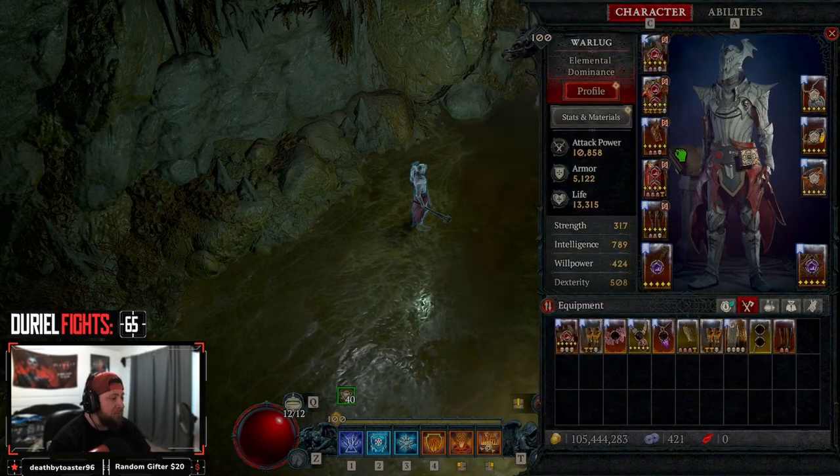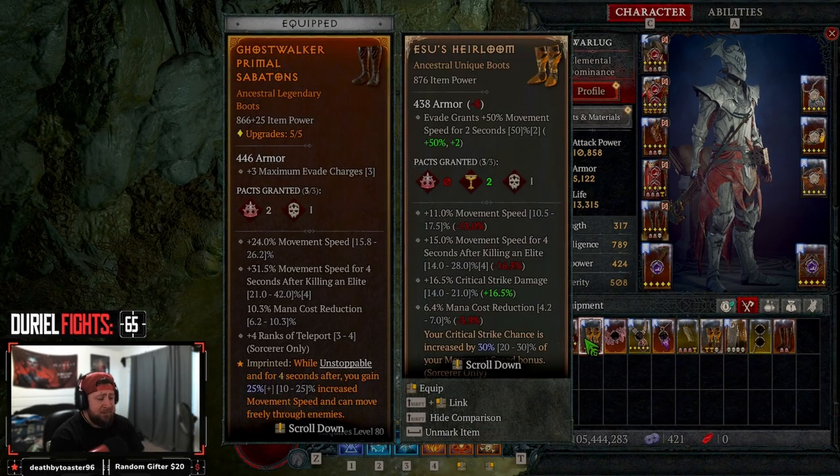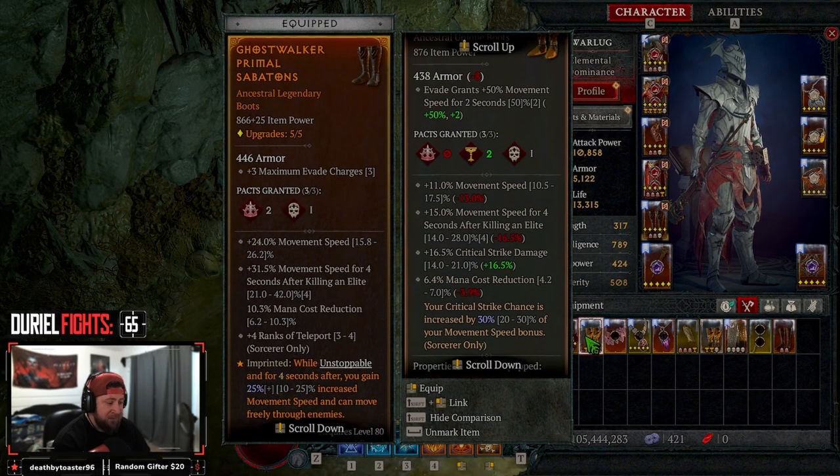So that is the gear — very, very strong and very high-end. You could test with Esu's to give even more crit strike chance, but crit strike damage still doesn't affect DOT as far as I can tell in my testing — correct me in the comments if I'm wrong. The speed bonuses and crit strike chance from Esu's just don't help this build enough, so we're sticking with the current setup.